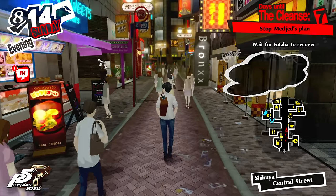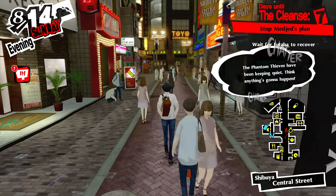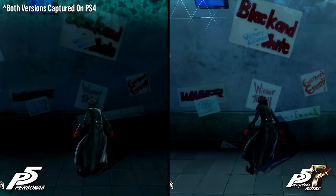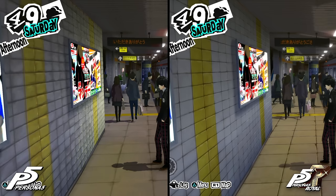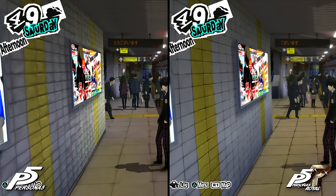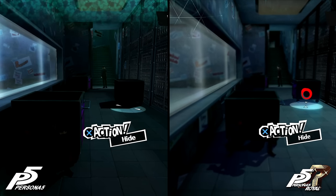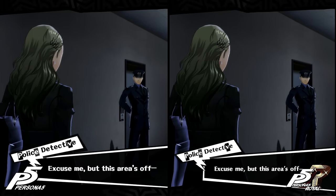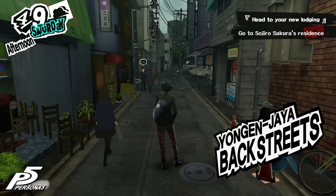With Persona 5 Royal, you get the sense that Atlus tried to make the game fit a bit better on last-gen hardware. Some of the more egregious-looking textures in the original game have been replaced with higher-res assets. New artwork adorns many of the game's buildings and streets. Depth of field has been added in certain gameplay segments, and 2D elements have been redrawn with smaller text and new overlays.